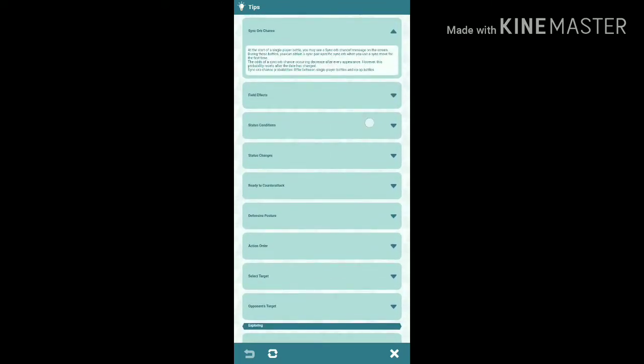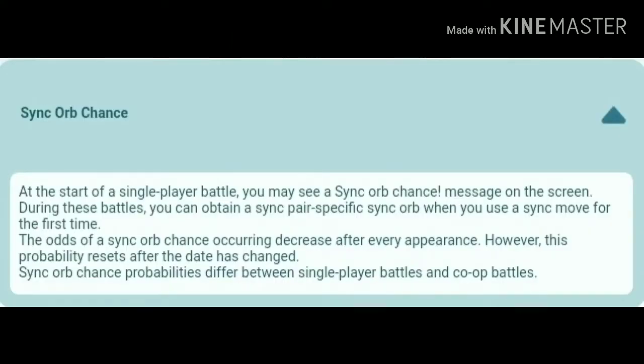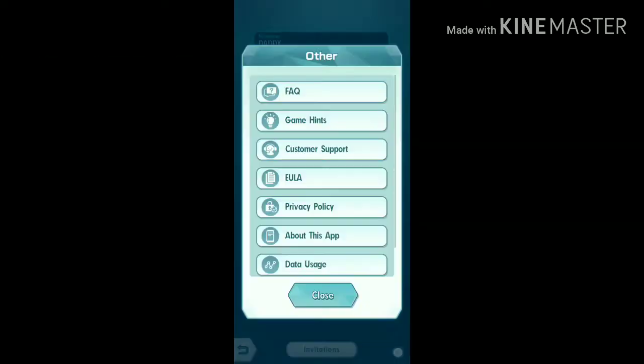Welcome guys. The last video was about the single player mode. As you can see from the game hints, sync orb chances decrease after every appearance and sync orb chance probability is different for single player and co-op. That means after you grind for sync orbs in single player mode, the chances for sync orbs will only decrease for co-op and vice versa.